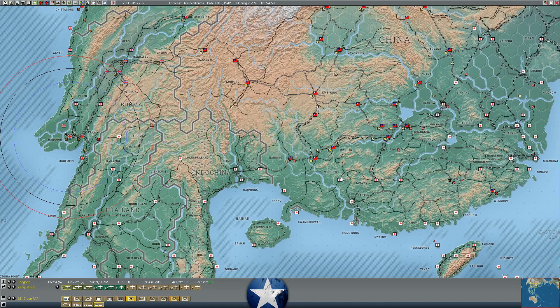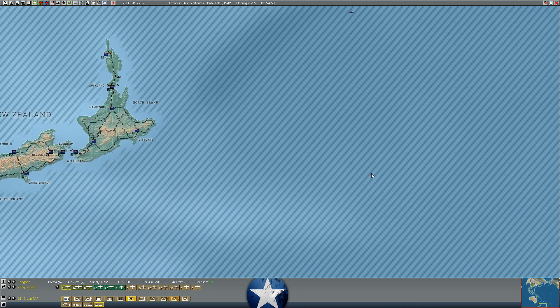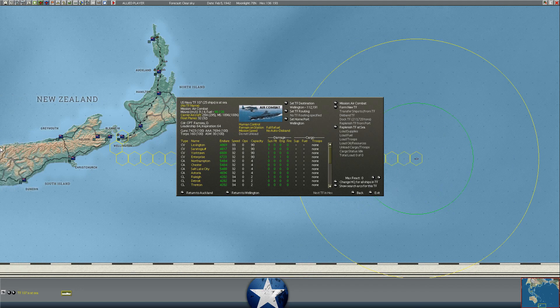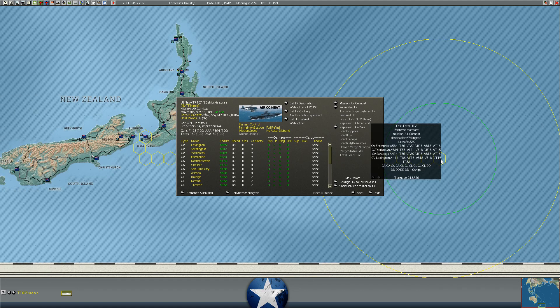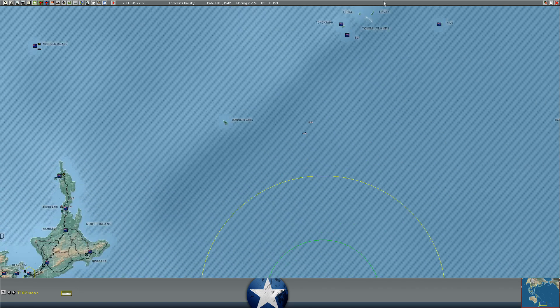Regarding going further south with the carriers - the carriers have no detection value over them, so as far as we know, the Japanese have not sent any reconnaissance over these aircraft carriers. According to the game there is zero detection level over the carriers, which means the Japanese have not spotted them. There could be some element of fog of war, but I'm guessing they're relatively safe.